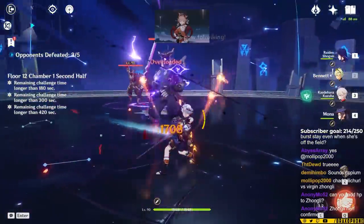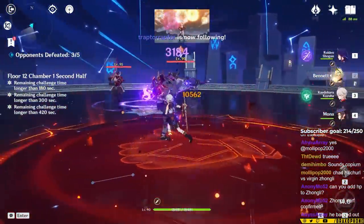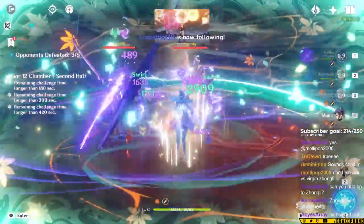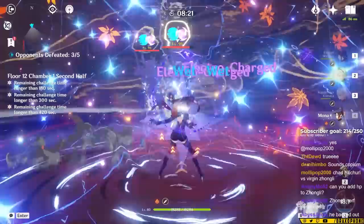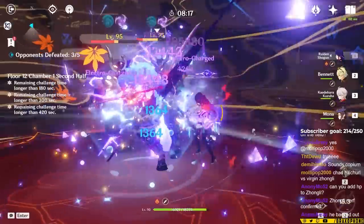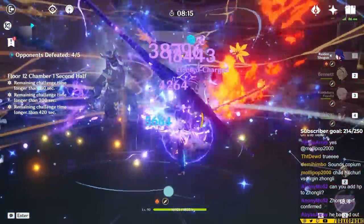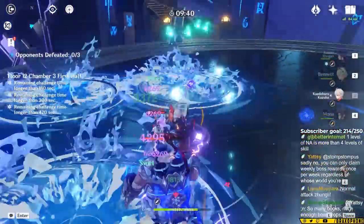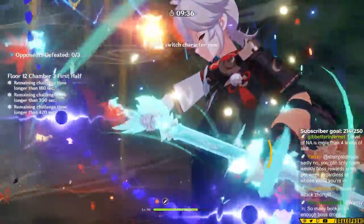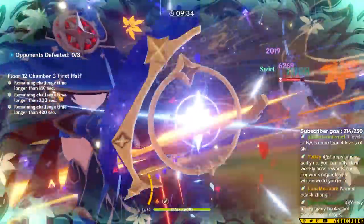Sometimes Raiden's skill applies Electro over top of the Pyro anyway, and in that case, you don't really have to worry about the double swirl happening because it will just happen. If you're in Bennett's circle and someone has Electro on them, you're going to get the double swirl, and it saves you so much time. Whenever you land with Kazuha, you're going to use his burst, and that's going to prioritize Pyro — it's going to infuse Pyro — and then you want to follow it up with Mona's skill and burst to give yourself the Omen damage bonus against enemies.